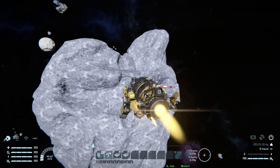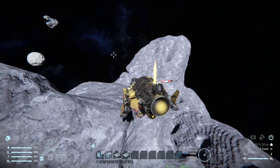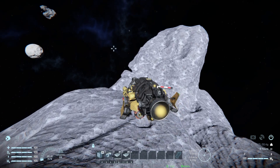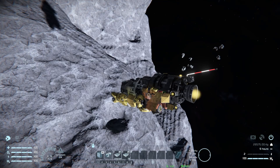Moving over to the asteroid, you can see just how fast this thing is and how slow it is to stop — I had to pull away to make sure I didn't slam into it. Here we go, this spot should do nicely, and it looks like I've been here before given that little hole.